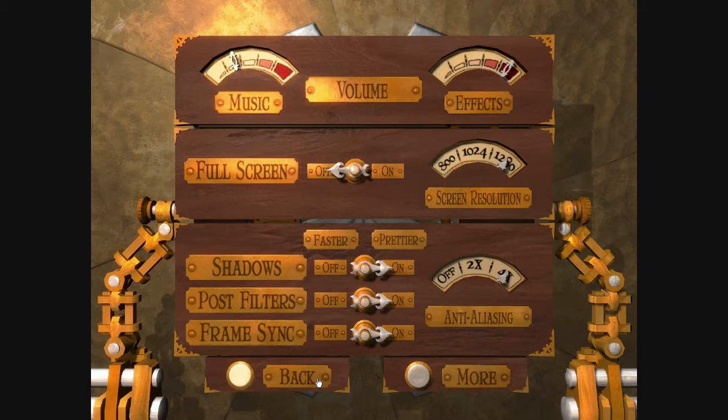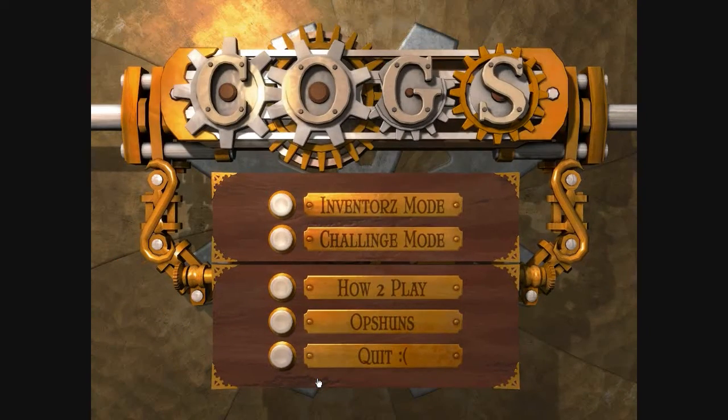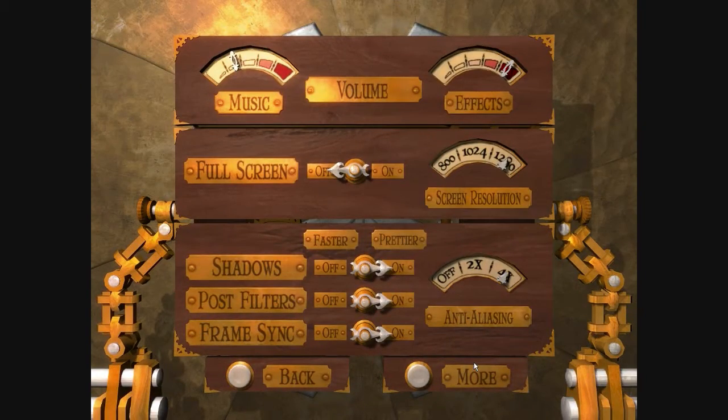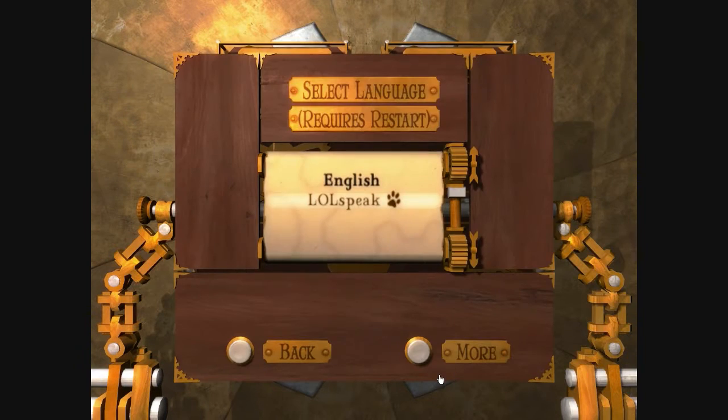First of all, this menu is kind of the coolest thing. The art style is the coolest thing about the game. You're going to be sitting here doing puzzles all day, so you're going to want something fun to look at, right? It has this steampunk kind of feel to it, which is good.